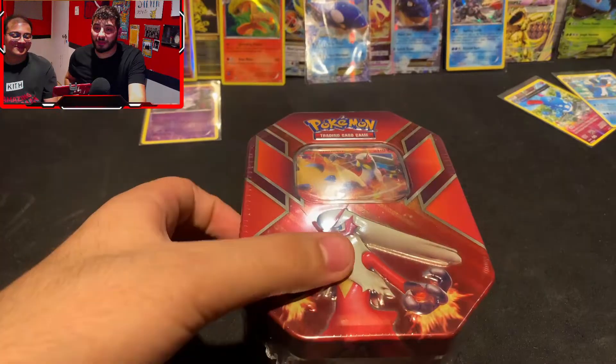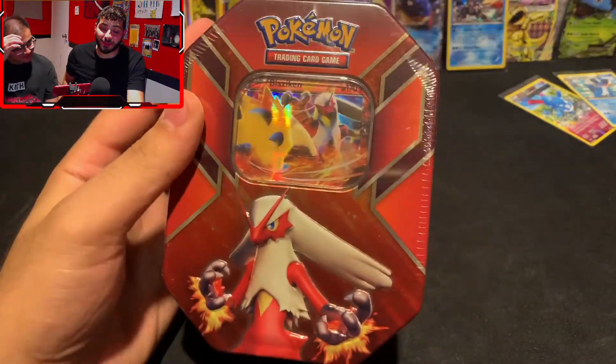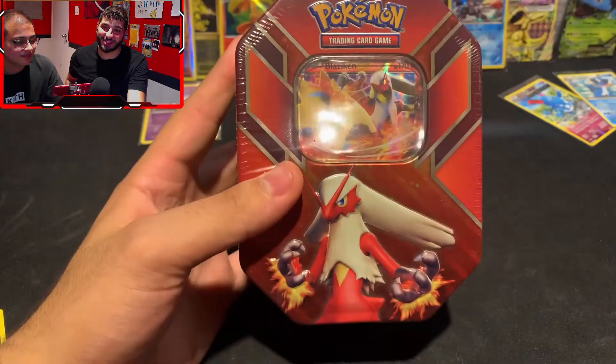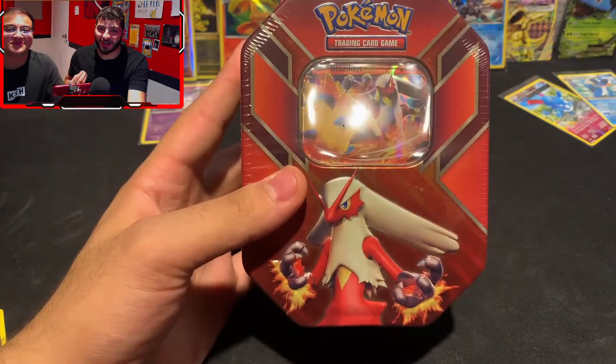What was our best pull today? Not exactly what we wanted to see. After a lot of discussion, we've decided these pulls are not good enough for this YouTube channel — we go big or we go home. We are opening another XY tin: the Blaziken Hoenn Power tin. I have no clue what is inside of this one, but we need better hits.